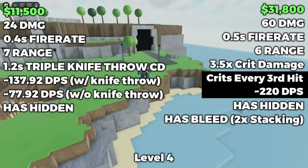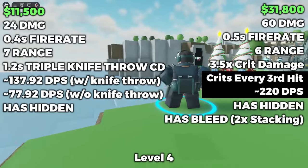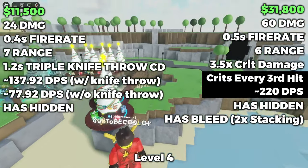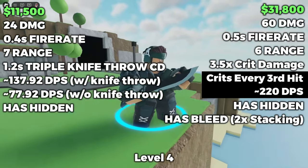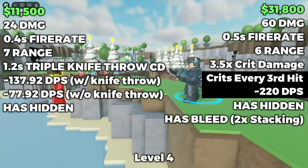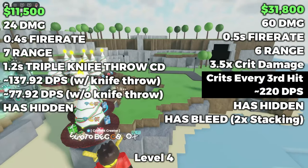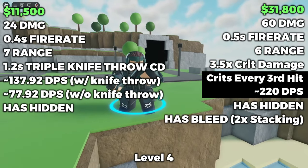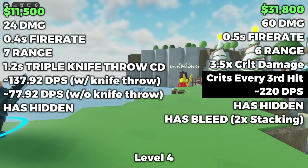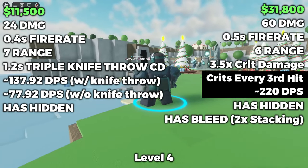At level 4, it is now an insane $31,800. Damage goes from 45 to 60, critical multiplier goes from 3 times to 3.5 times, fire rate decreases from 0.6 to 0.5, range goes from 5.5 to 6, and the bleed stack amount goes from 1 to 2, meaning it adds two bleed stacks instead of one whenever it attacks. All of these changes lead to its DPS going from 112.5 to 195, which seems kind of underwhelming compared to the insane cost, but you do have to remember it stacks bleeding twice as fast now.